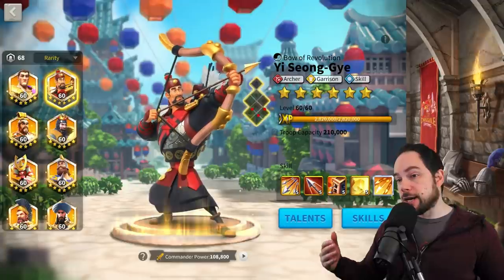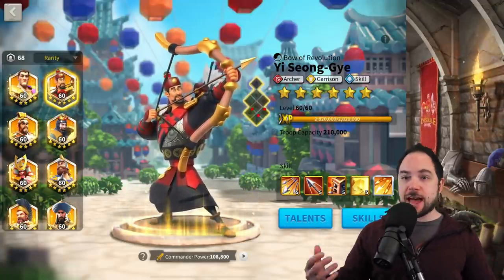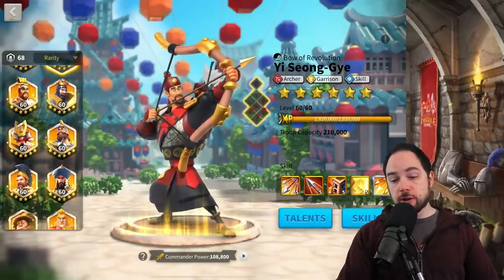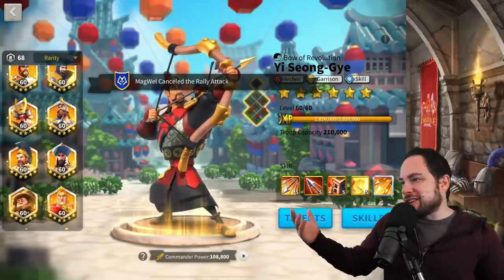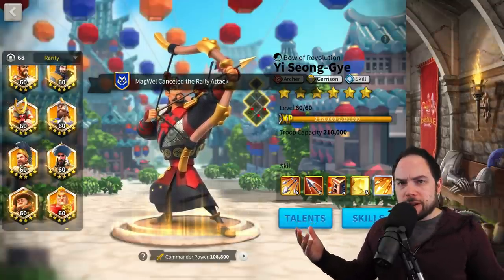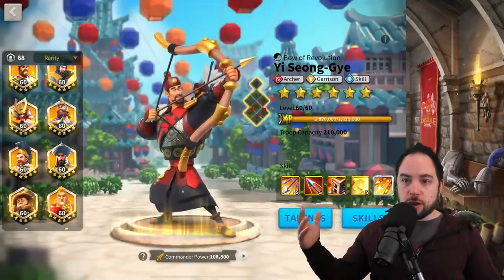These are commanders like Esong, Trajan, Saladin, Alex, William, Ramses, Cyrus. A lot of the commanders we talked about yesterday — you could use a 5-5-1-1 Esong, but why are you stopping? That doesn't make sense. This commander is one of the best ones to go and expertise, so I'm not including commanders like that in the list.